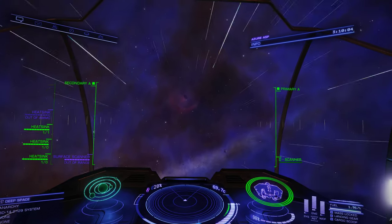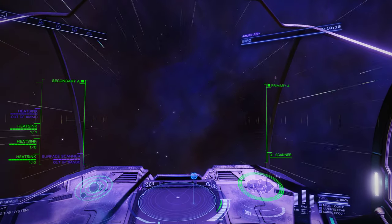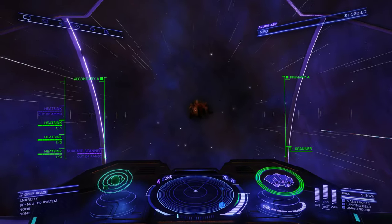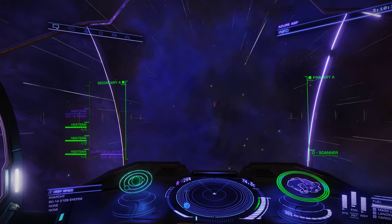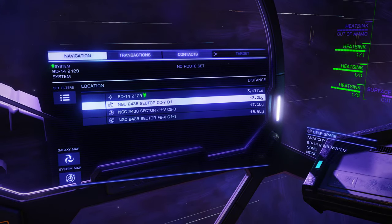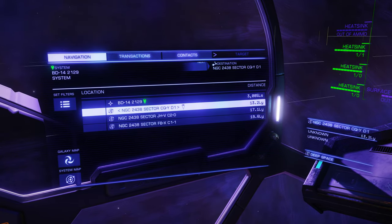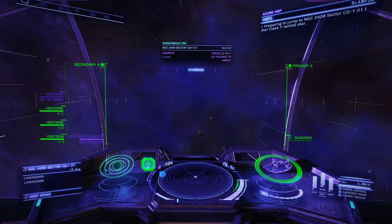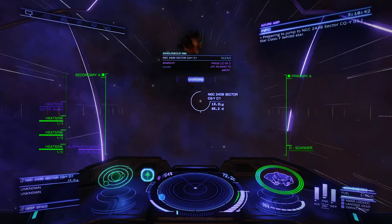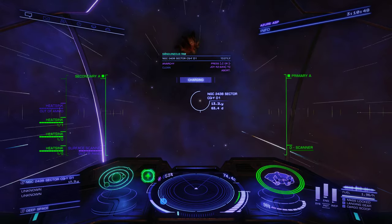Nice blue nebula. There's the Andromeda Galaxy. That's probably the Seagull Nebula over there. I don't know what that other one is. This is as good a view as you can get from the outside — you can see it from the inside too.